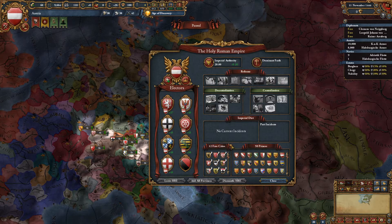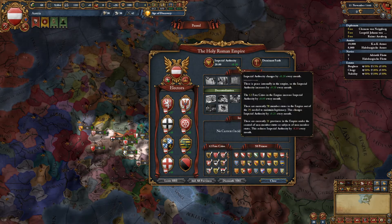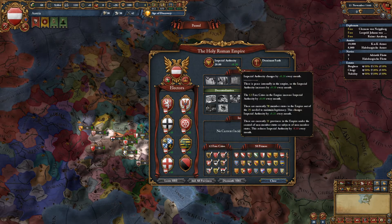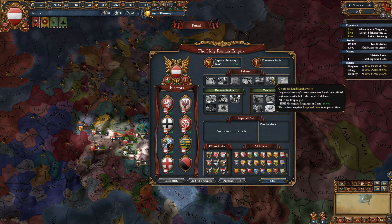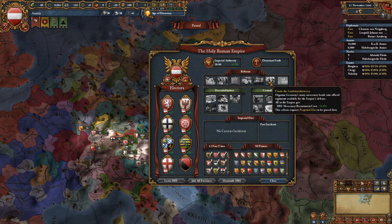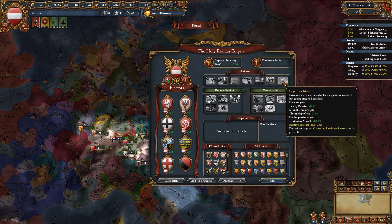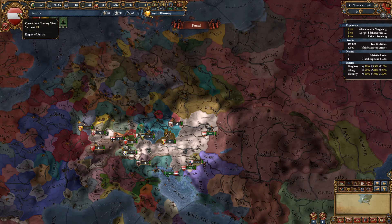As Austria, you start out as Emperor of the HRE, which is awesome. You're going to get Imperial Authority really fast because until Paradox goes through and nerfs Imperial Authority gain, you can get most of these reforms passed by 1500. I got to this one before the Reformation occurred, and then I got this one soon after the Reformation started — just through a series of events, dead rulers, and some of the Austrian missions.